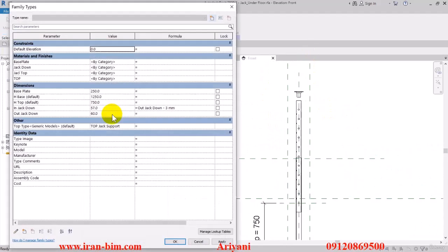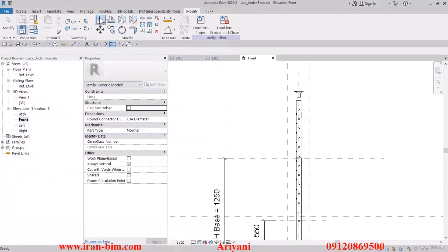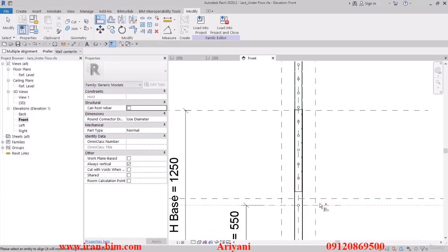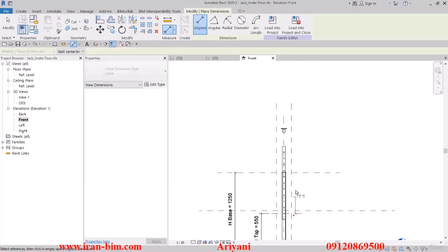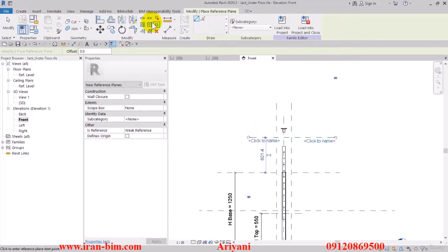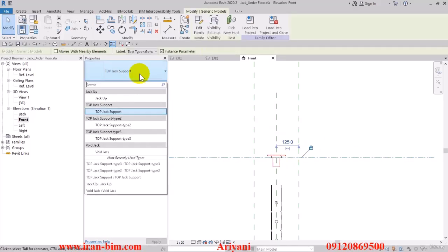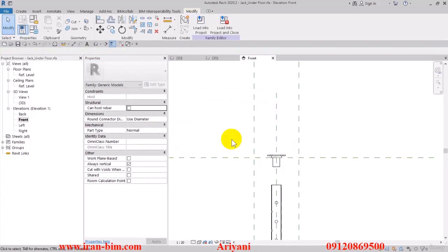Back to the front view. The lock of the top part has been removed, so I'll open up the Family Types and change the Edge Top to 550, then apply and OK. Select this one, lock it with this line, then select the Measure tool. In the plan, draw a reference line up to here and lock it to the piece. From the menu I'll select the Type 2 jack support — but it seems to say constraints are not satisfied, so cancel.